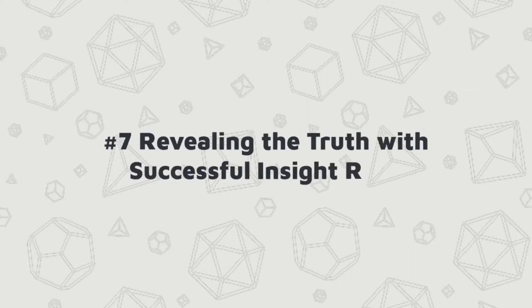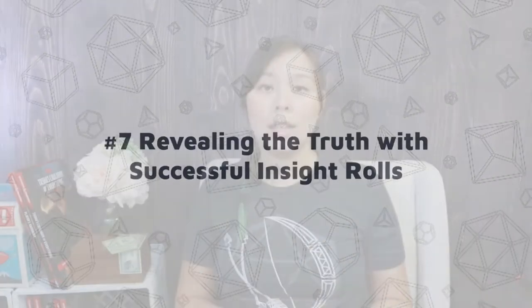Number seven: revealing the whole truth with an insight check. First off, insight checks should be a contested roll — an insight roll by the player and a deception or persuasion roll from the NPC. If you don't want to roll and throw your players off, you can always just select a DC as mentioned previously, but a contested roll really does do better in this case.